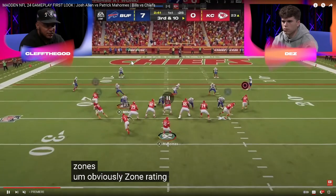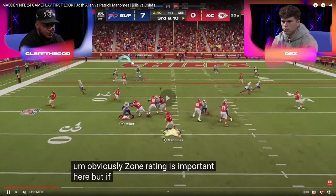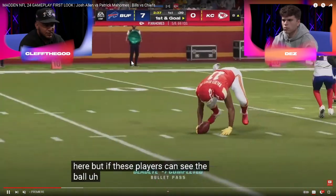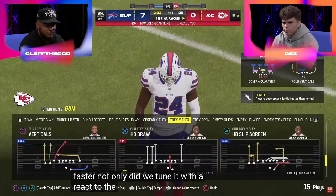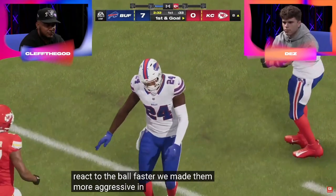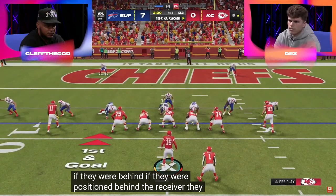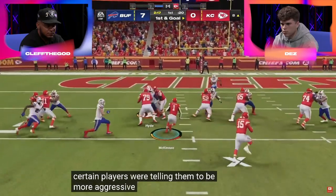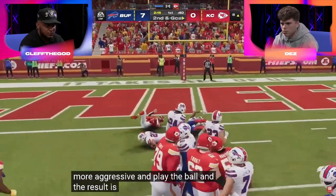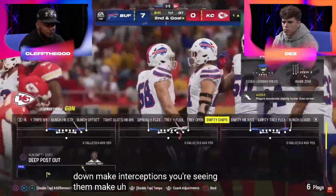Real quick from a defensive perspective — I can't tell what coverage that is, actually. That might have been cover four. So you're going to be able to hit seams in tight. A defensive tip that will be relevant in Madden 24 — and probably relevant every Madden ever: bring your safeties in the box to prevent that. Just bring your safety slightly down into the box and they will cover that route.